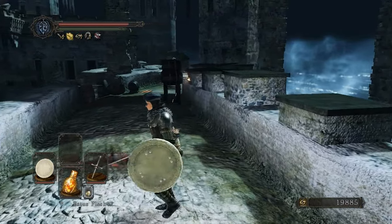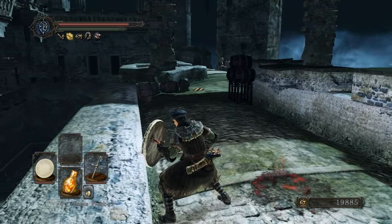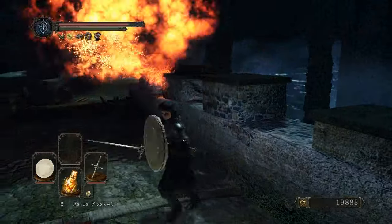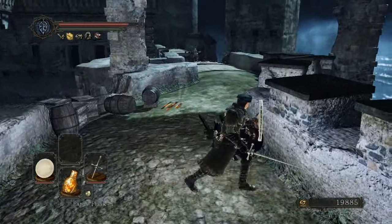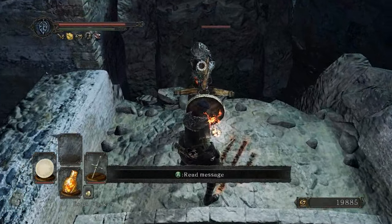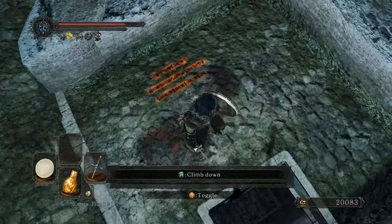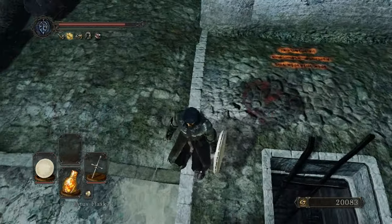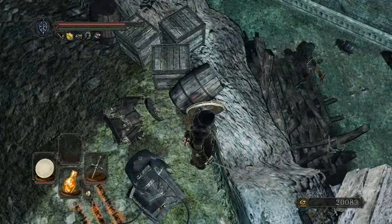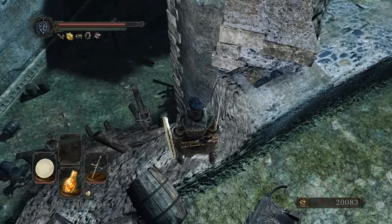I don't like these fire arrow dudes shooting at explosive barrels — that doesn't sound like a good idea. Shoot the barrels. So this is the ladder we could have climbed up. I don't think there's anything down there. You can get a drop on that guy if you wanted to, but we just knocked down his tower and killed him.